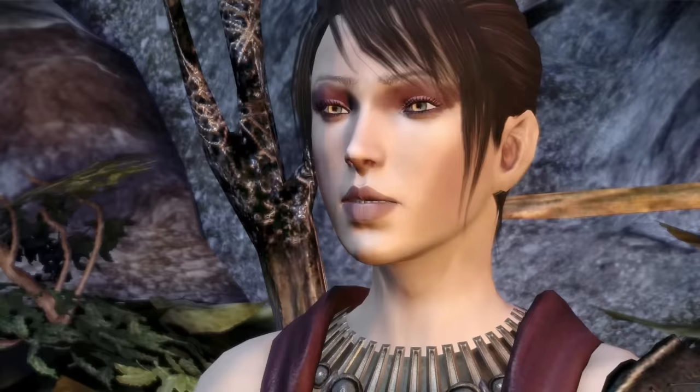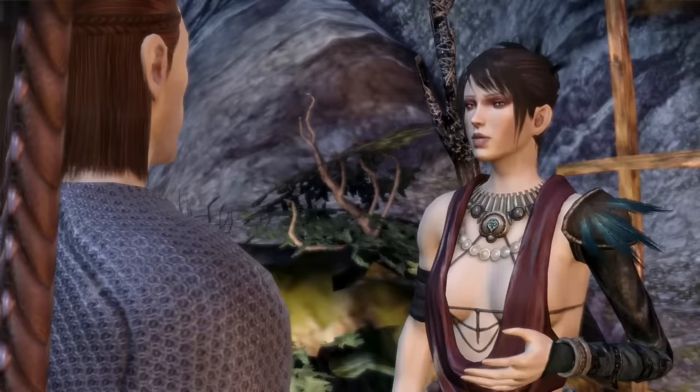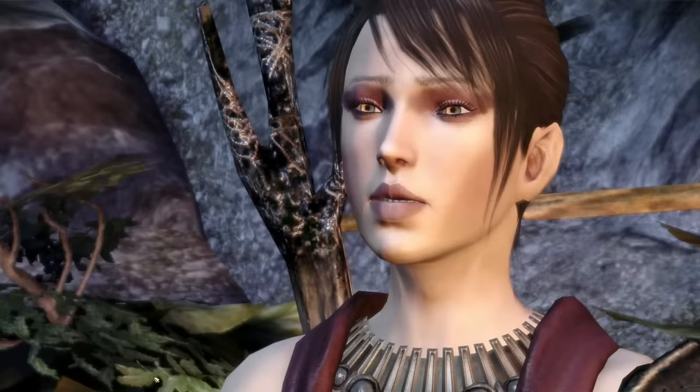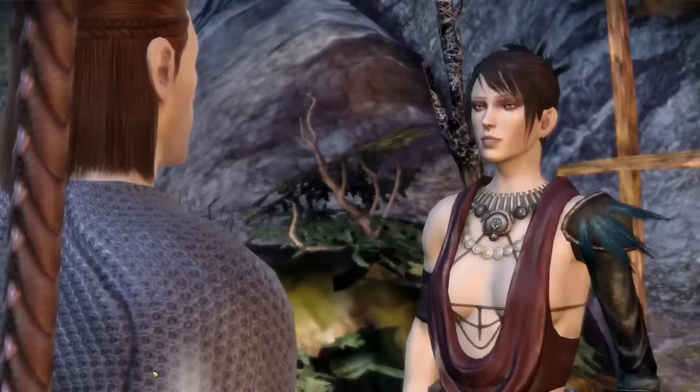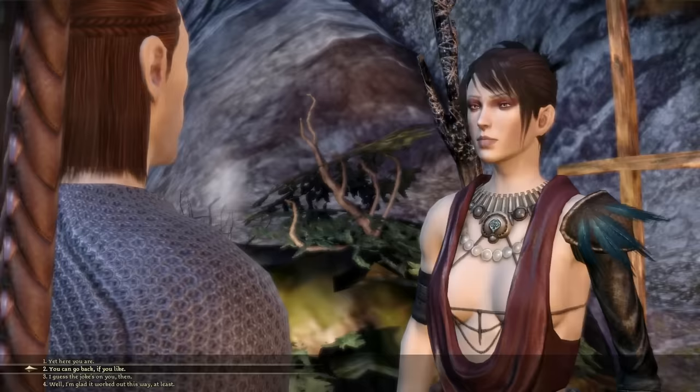While all this character stuff is super interesting and probably the best thing about the game, the companions have rich personalities. Morrigan's dialogue about struggling to understand human social customs — the touching, eye contact, bargaining without offending — is beautifully delivered. Leliana is probably the weakest character among the companions, and I find I'm sometimes unable to comprehend why she's so mad.